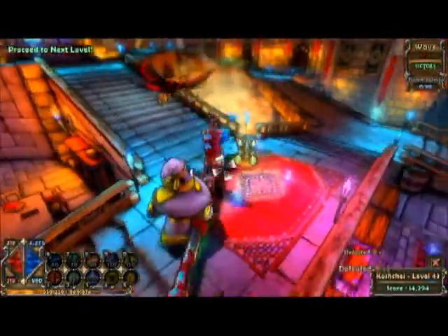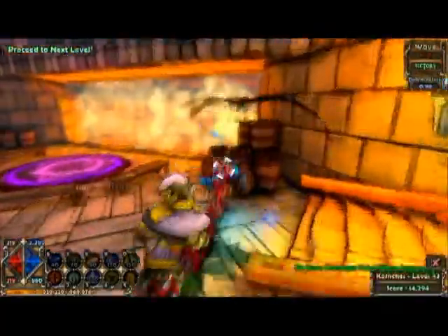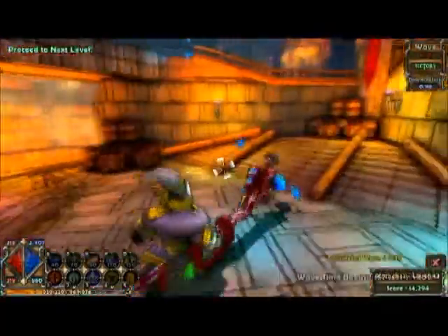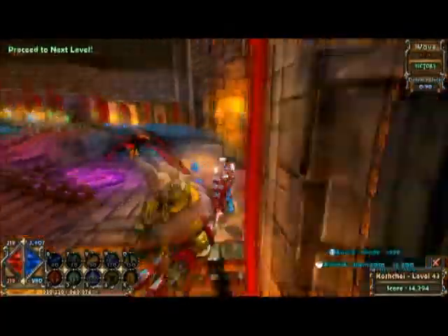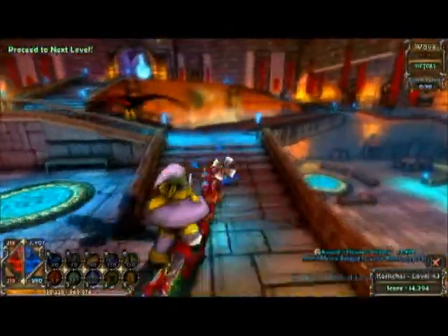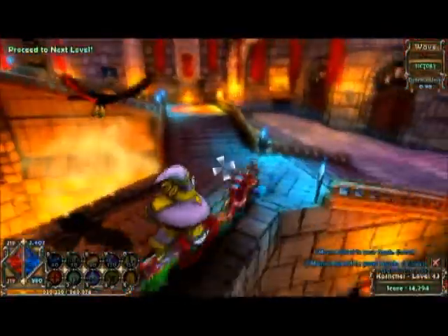I'm basically just cleaning up the round here, making sure I get all the items and all the mana so it adds to my bank. This round really is tough because of the lava in the center — a lot of your mana ends up going downhill because of it. I think I already cleaned up this side.